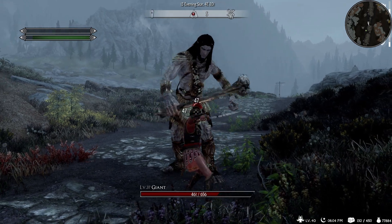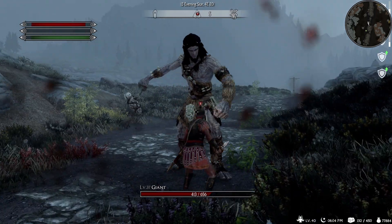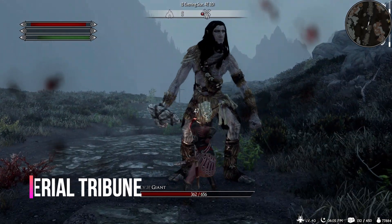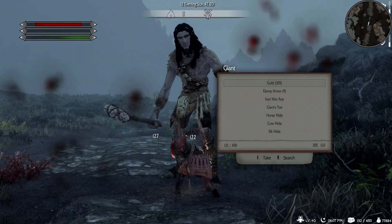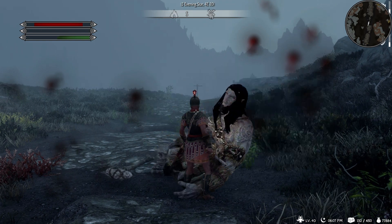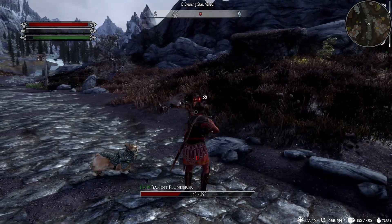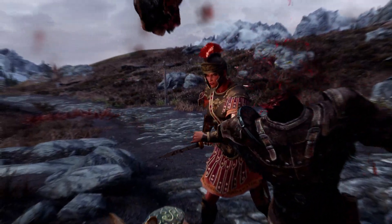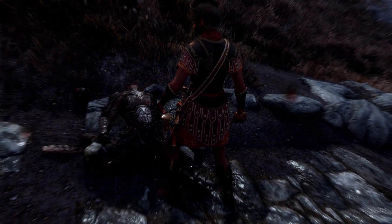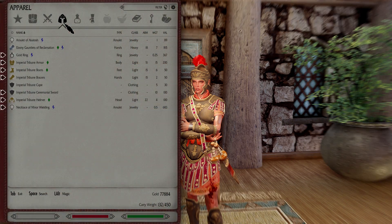The first mod I have lined up for you guys is a very good looking armor set that feels immersive, called the Imperial Tribune Armor. One thing I like about this mod is it comes in two variants, both light and heavy, which can be crafted. The light version takes the Steel Smithing perk and the heavy I believe takes the Dwarven.